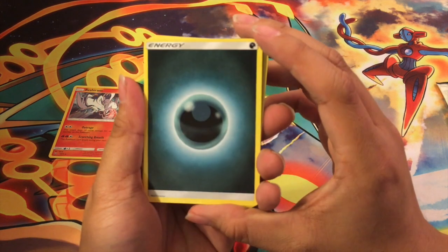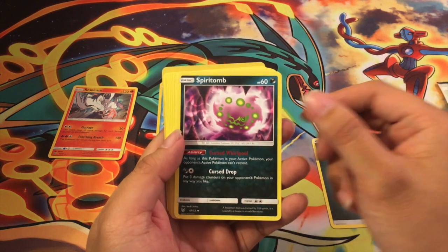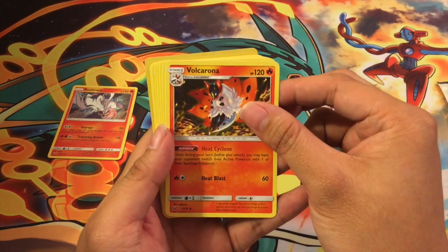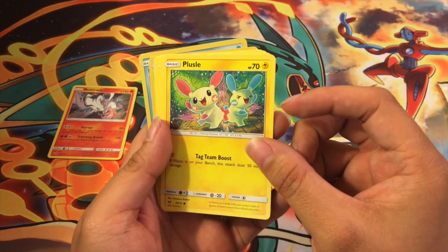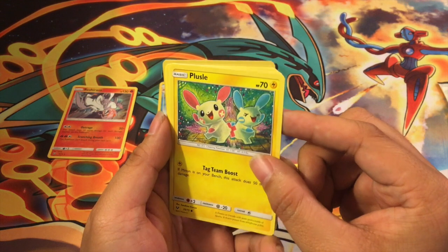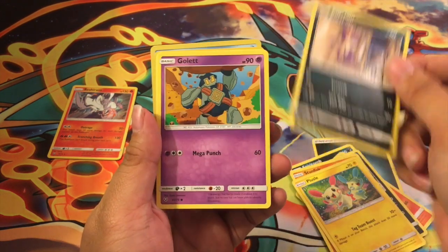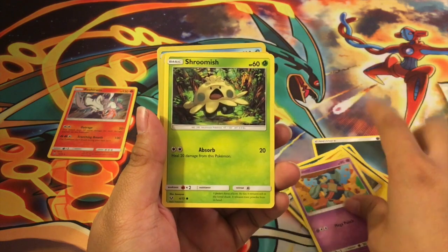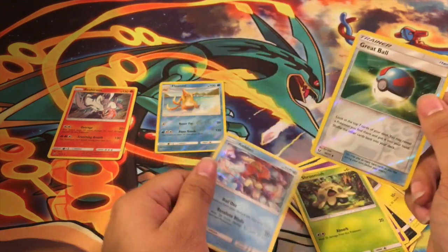I think this is Darkness Energy — did I finally get that? Okay, so Darkness Energy, Spiritomb, full foil corona. Second pack: Leavanny, Stunfisk — sorry for Stunfisk fans, I don't mean to offend — Plusle, Purrloin, Gullet again, Shroomish, a foiled Great Ball, and Keldeo. Keldeo is cool.